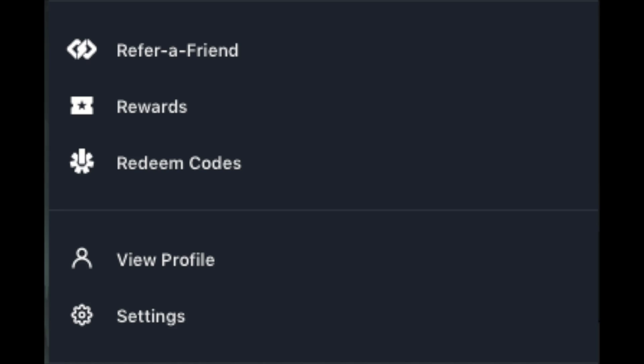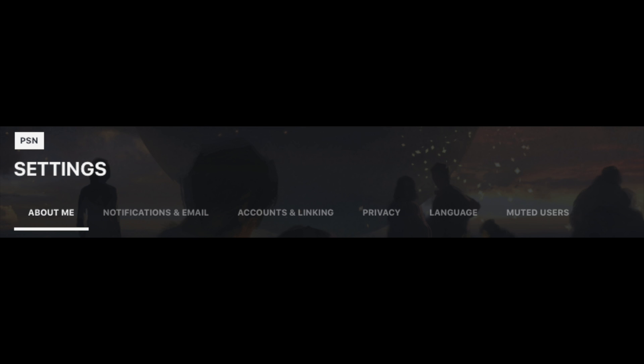After this, just click on settings and you'll see a bunch of different options pop up here. At the top of your screen it's going to say to enable cross save now, but if you look there will also be a tab for accounts and linking.